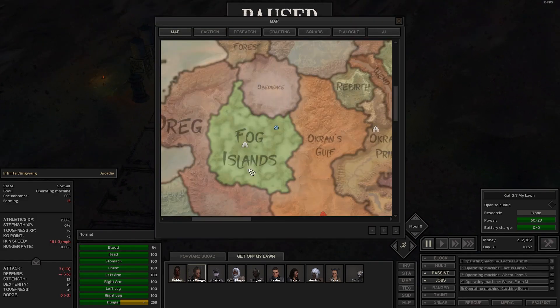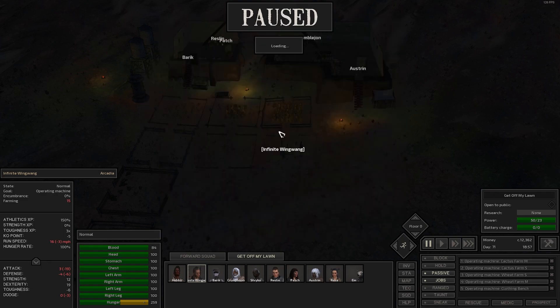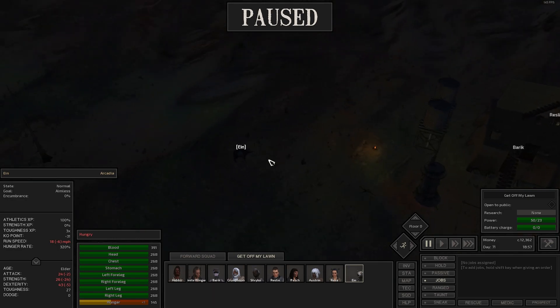I went back here — I already forgot why. I wanted to look at his bag. I can't remember what kind of backpack he had. He's still got weapons on him — might have to hand those out.